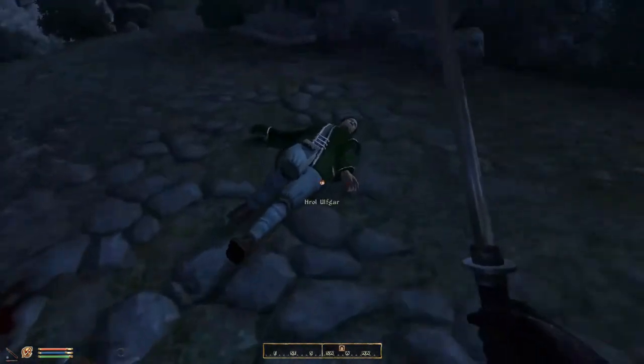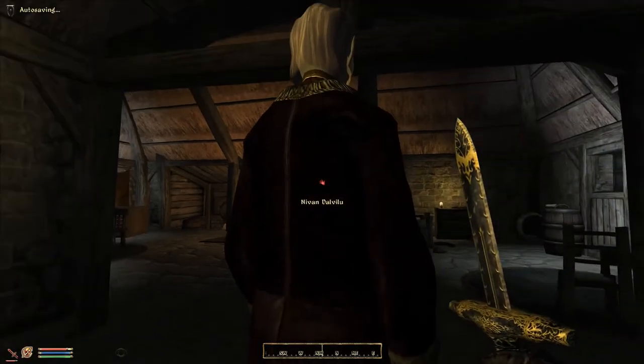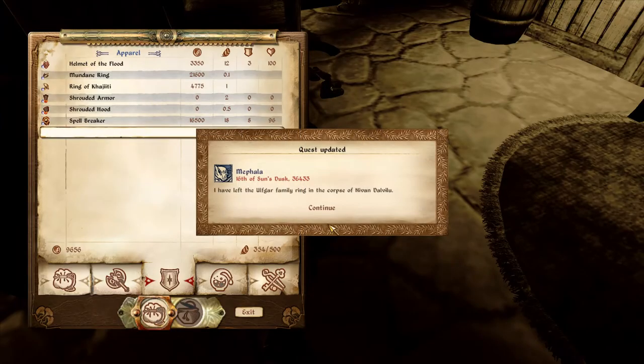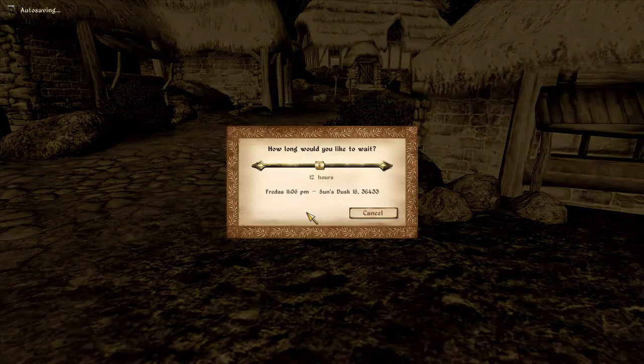Once you've killed Ulfgar, wait for the quest update — that's important — then plant the ceremonial dagger on his body. You'll get another update. Then go to Dalavu and kill him as well, wait for the update once more, and plant the ring on him. It's important that you wait for the update each time, otherwise it won't work.